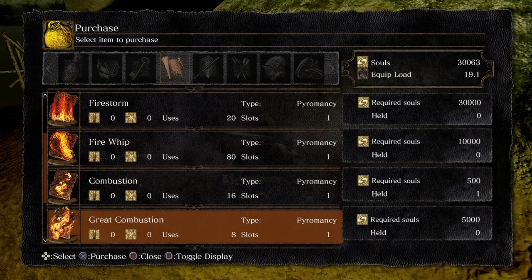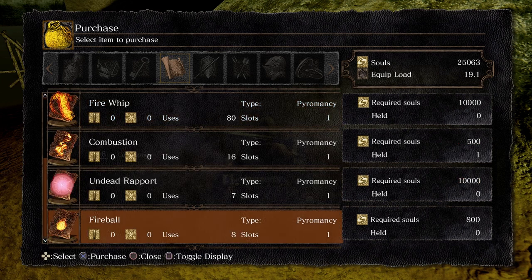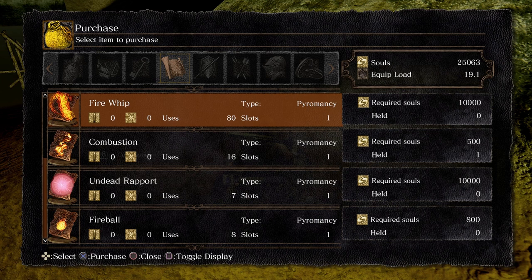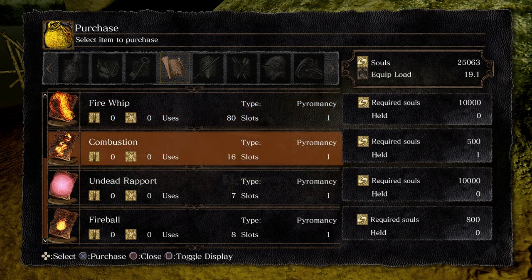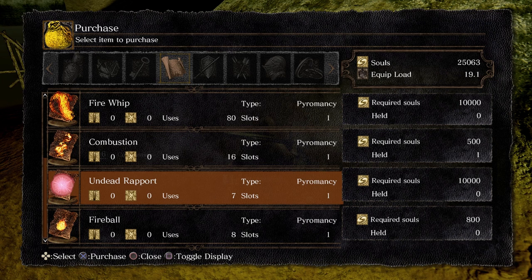We're going to go ahead and buy great combustion. I'm not going to buy any of the other pyromancies, but you're more than welcome to buy them all. Undead Rapport is a really good pyromancy — you can essentially cause enemies to fight on your side. It's pretty cool.